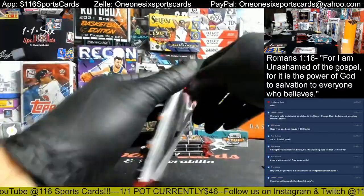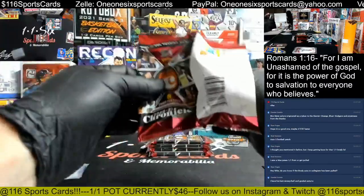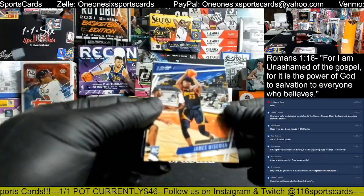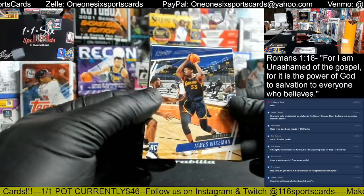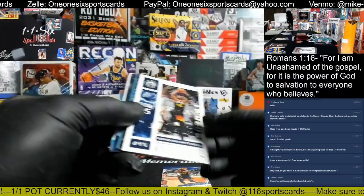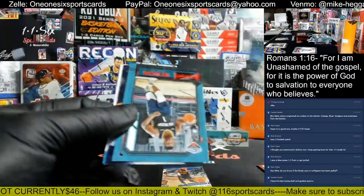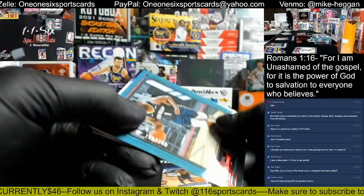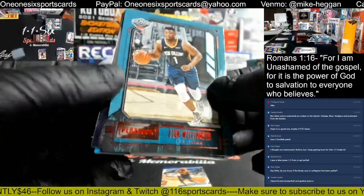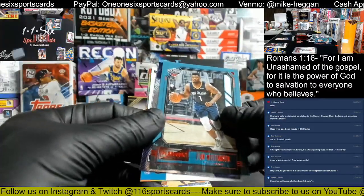Next pack. James Wiseman on the front, going out to the Warriors and Russ, spot 20. Donovan Mitchell on the Chronicle. Isaiah Stewart, red numbered, 111 out of 149. Zion Williamson on the Playbook going out to the Pelicans and Chris, spot 16.